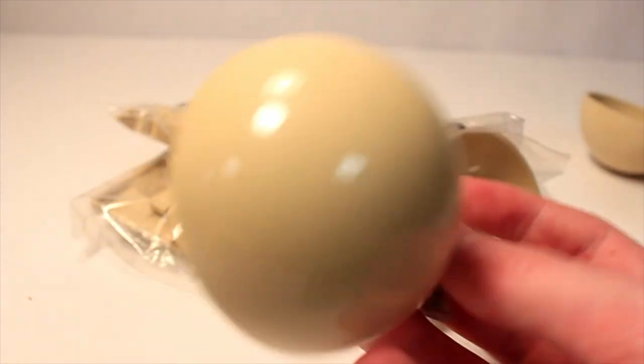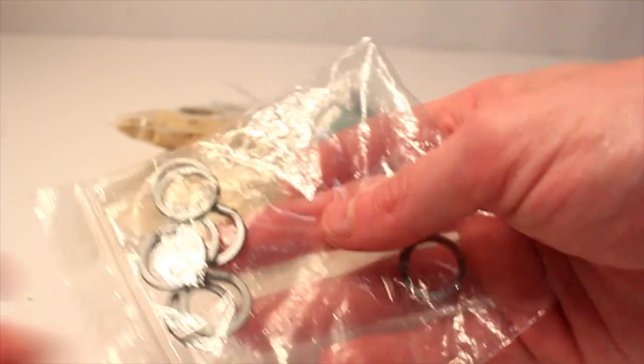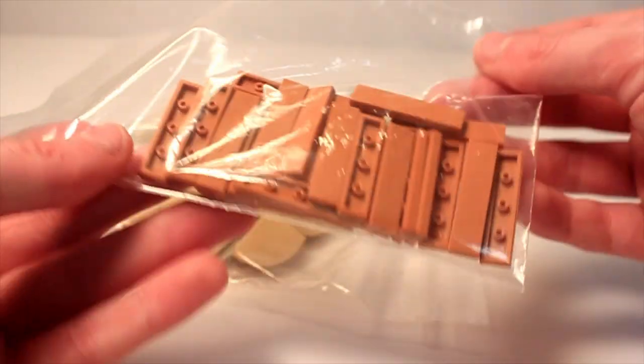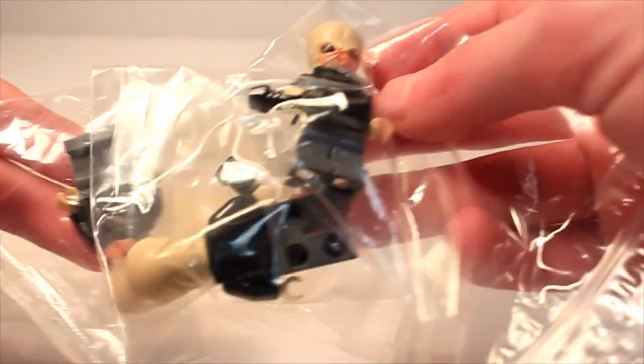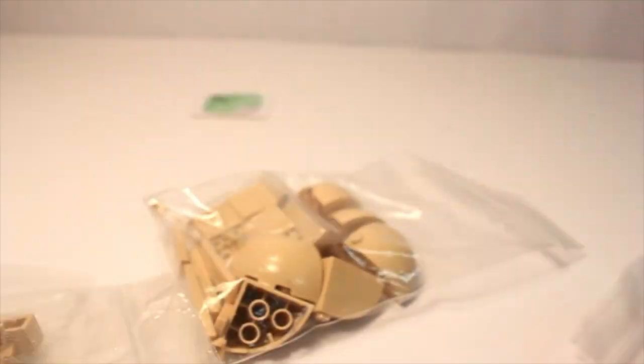Pouring it out onto the table and jumping right in. First thing we got here - I think I got five of these domes, obviously dome roofs for the cantina as well as normal huts. Next we got some rings that might be useful for the rings they have on Tatooine. We also got some 1x4 medium dark flesh tiles, a couple of stems, and three cantina musicians which are obviously very iconic and necessary for the cantina. I also got some slopes and random sorted pieces for the cantina.